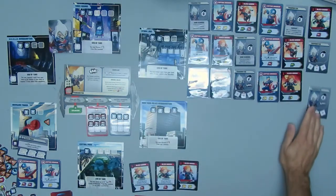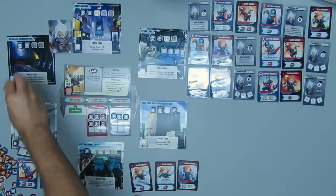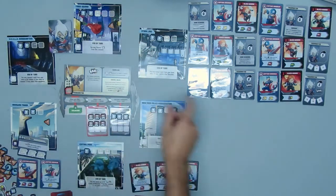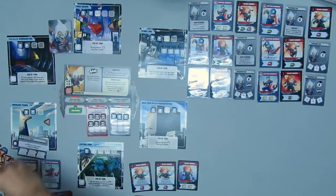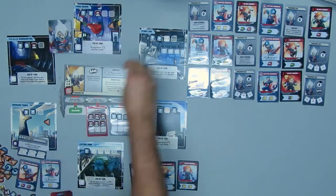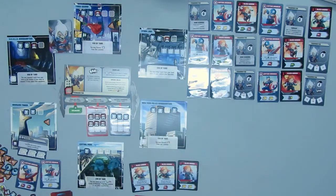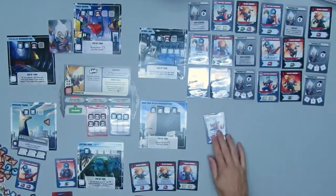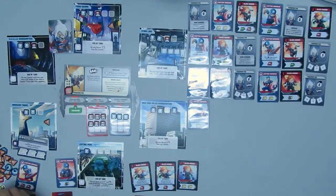Taskmaster's turn — he's going to move two, he'll bam, and he lays down a thug. There's no hero there — he gets attacked but he does leave a crisis token. Places a thug in clockwise order on the tiles.